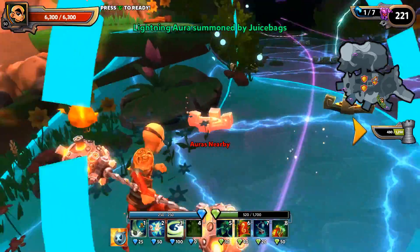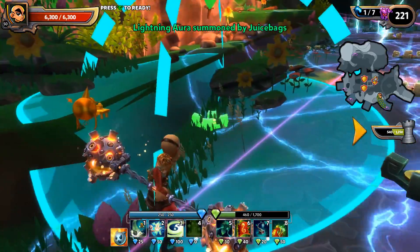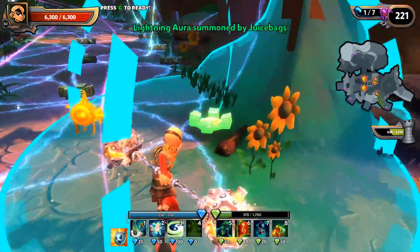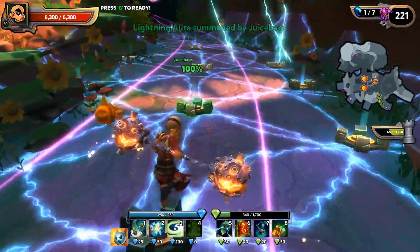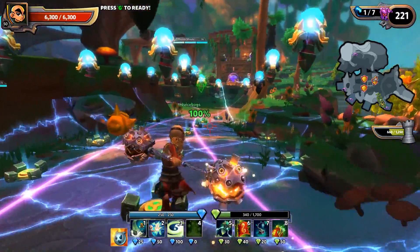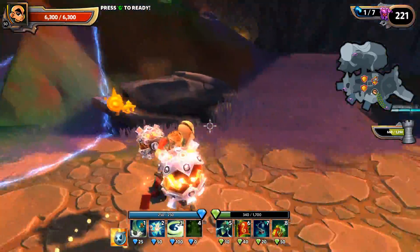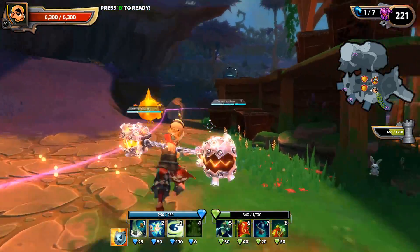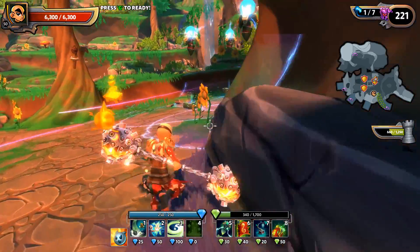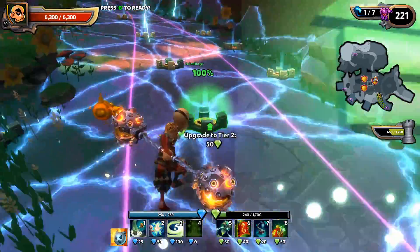Each map is going to be different. The amount of green mana you have to lay down defenses is not always going to match the number of defense units available. For example, this aura has used up 660 of 1250 available defense units, but I've only got 340 green mana left — so you can't build out all your defenses before a wave; you have to go multiple waves and collect more green mana. On other maps it's the opposite — you'll have more than required and can throw in an upgrade or two.